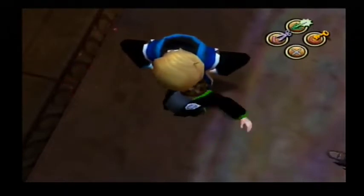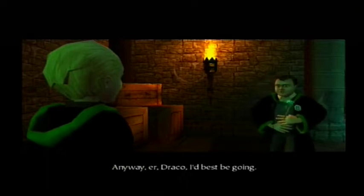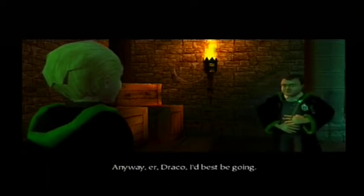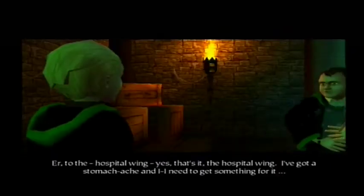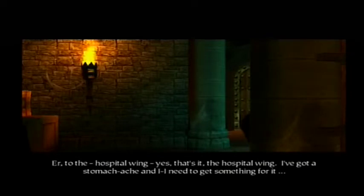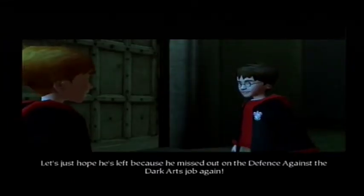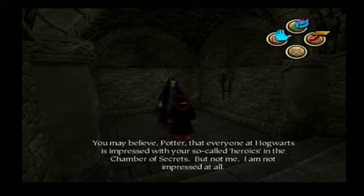It's really funny. You shouldn't be out at night — five points from Slytherin! This also leads to some absolutely hilarious dialogue: 'Draco, I'd best be going.' 'To where?' 'To the hospital wing. Yes, that's it — the hospital wing. I've got a stomachache and I need to get something for it.' 'Get going, Goyle, before your fat belly explodes.' Speaking of dialogue, the voice acting in the game, just like all the Harry Potter games, is pretty funny and really quirky. 'You may believe, Potter, that everyone at Hogwarts is impressed with your so-called heroics in the Chamber of Secrets.'